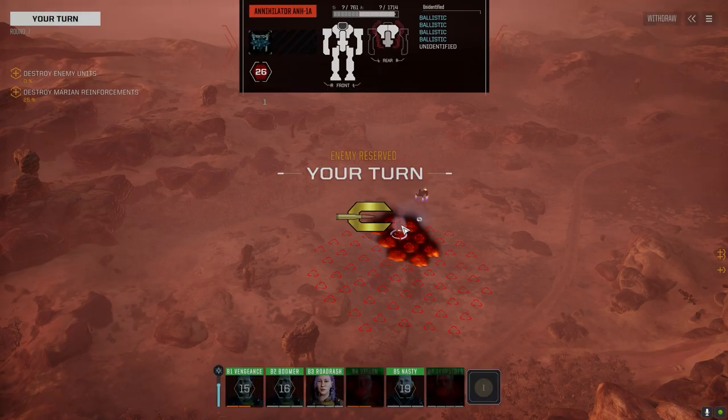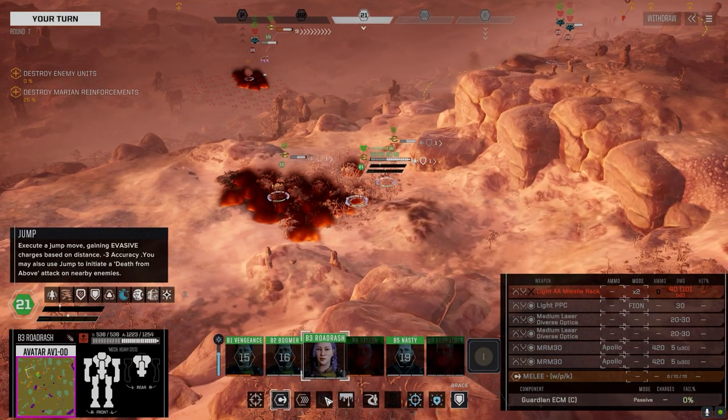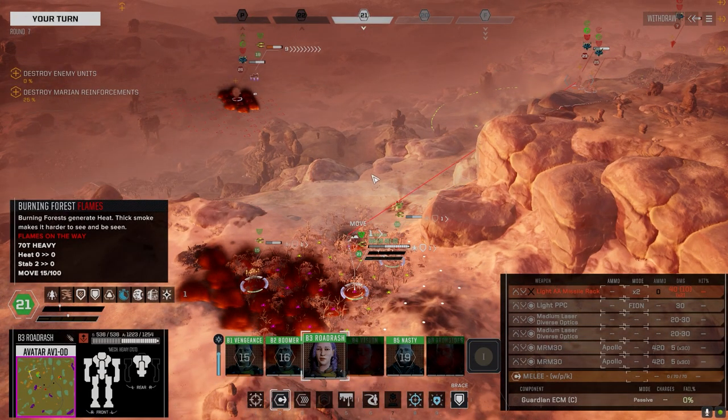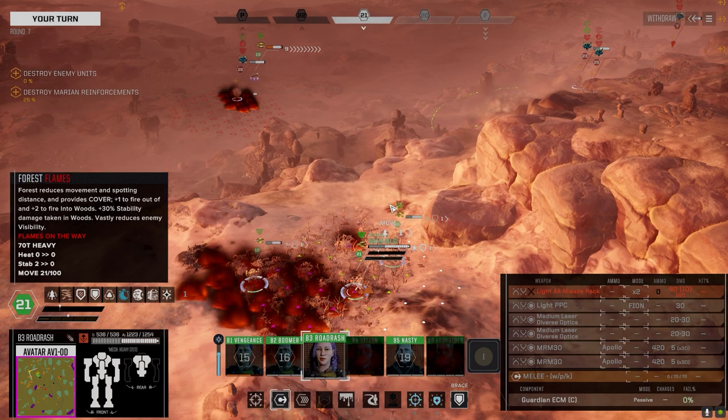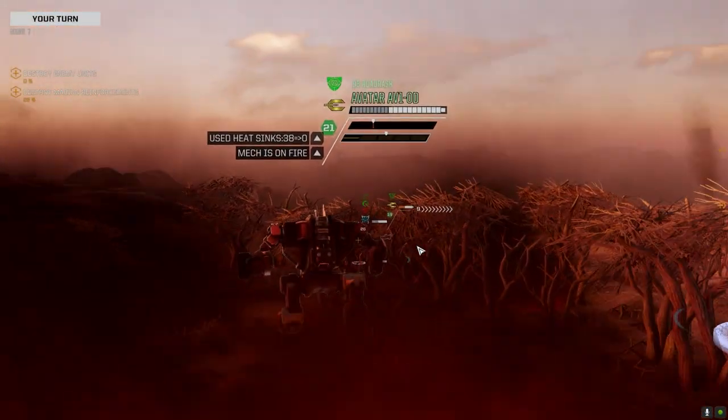I don't know how badly damaged in the back this guy is. How much back armor does he have? Is this a super heavy? No, it's a 1A. Fuck it — we've got to fight. I'm standing in flames so it doesn't matter where I go. We've got to fight, so let's do it. This guy's been damaged already.